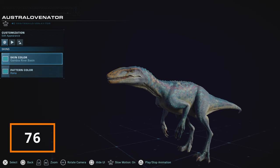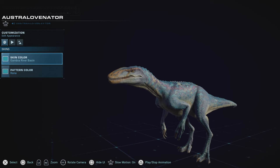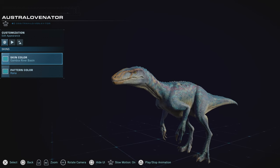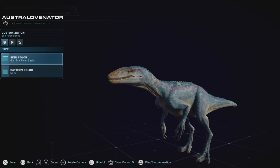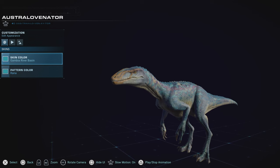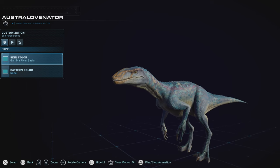Australovenator is one I wish I could put higher, but unfortunately I just don't use him enough to do so. Though he's got a unique build, a dinosaur from an Australian environment is always a welcome treat for me, and for color patterns he is really, really awesome. But in terms of unique animations, he doesn't really have too many. I still enjoy him very much in my parks when I do use him, I just don't use him enough to put him higher.